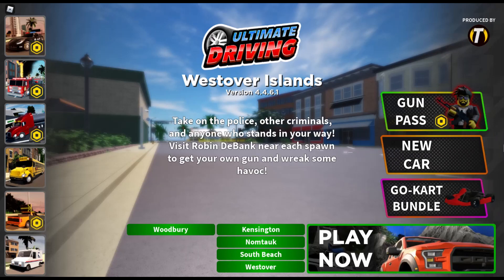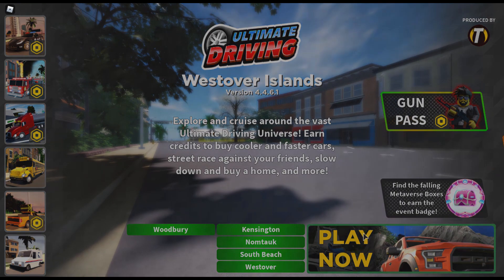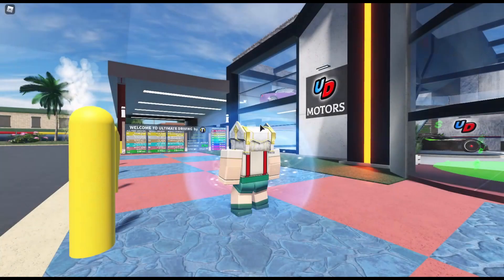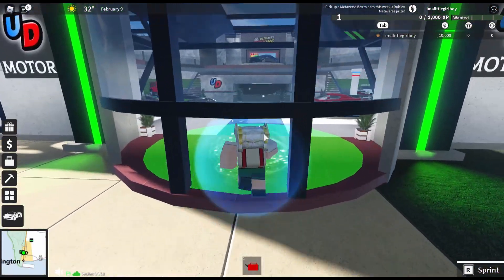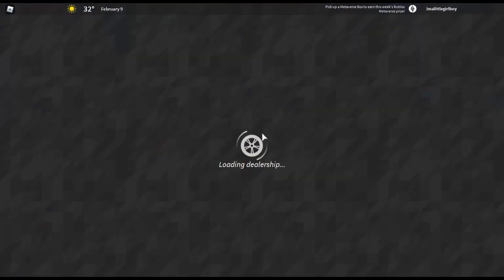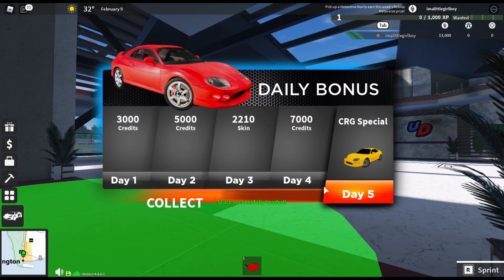So, Ultimate Driving — basically how to get the Spark Kilowatt. It basically just kind of falls from the sky. You gotta find one just randomly flying across all over the place. We need to spawn a car. I kind of just started so I just have the basic car.